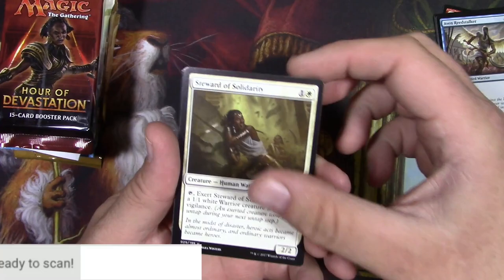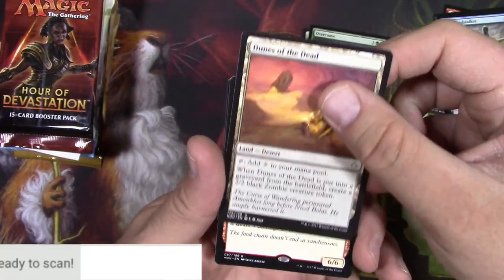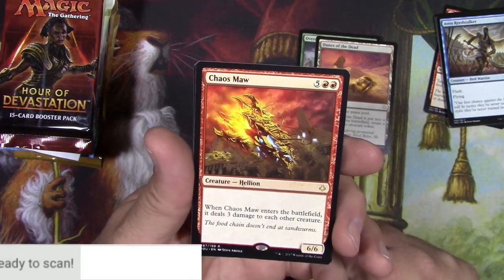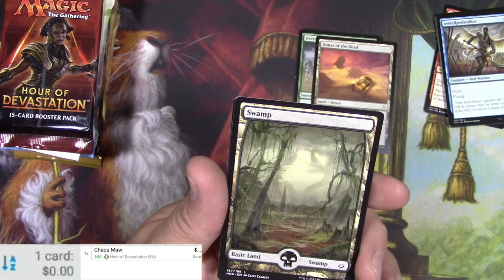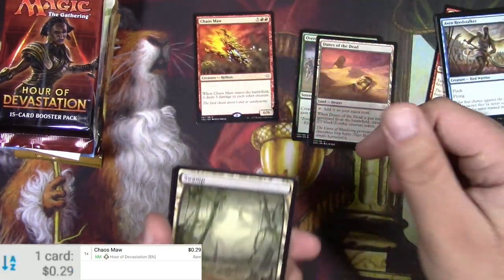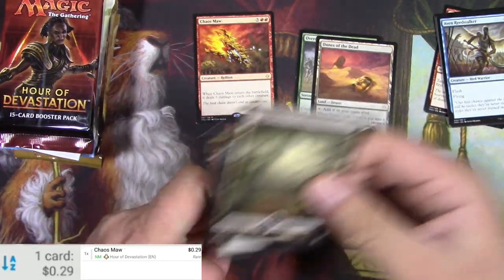Steward of Solidarity, Overcome, Dunes of the Dead, and a Chaos Maw — Creature Hellion. Is it worth anything? It's not, 29 cents. Nice Full Art Swamp, and a Dream Stealer.